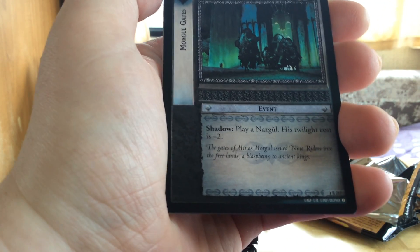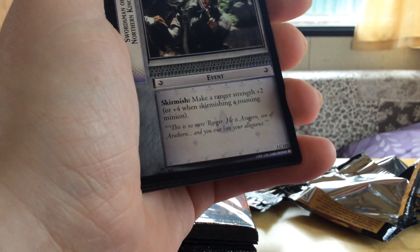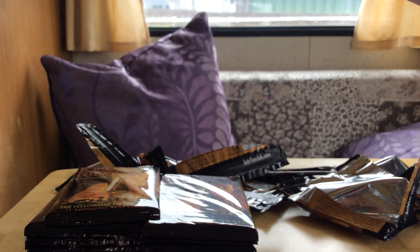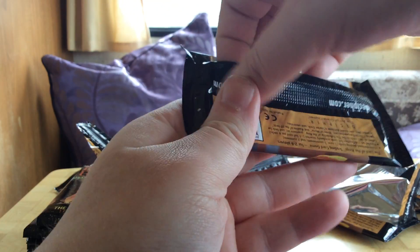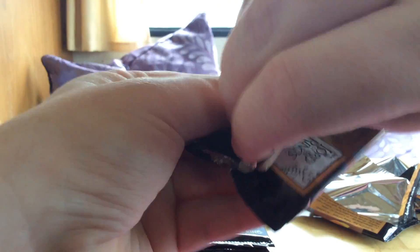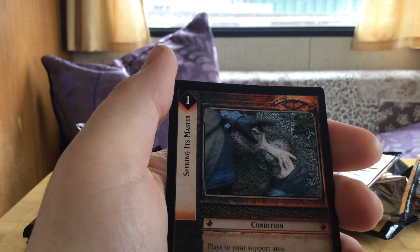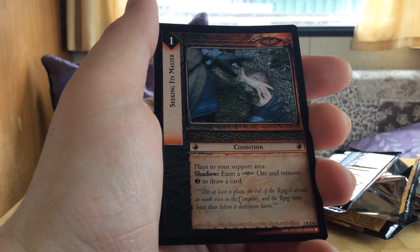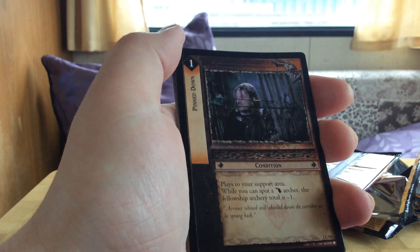The game is pretty solid up until the point where they stop following the movies. The first six or seven sets are actually pretty good. The first one is Fellowship of the Ring, which came out the same year as the Fellowship of the Ring movie. We have a card called Seeking its Master — it's a little dark, hope you guys can see what's going on.